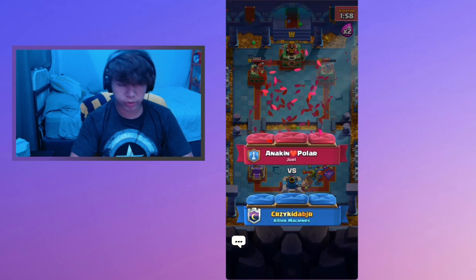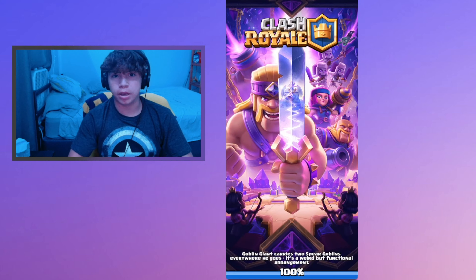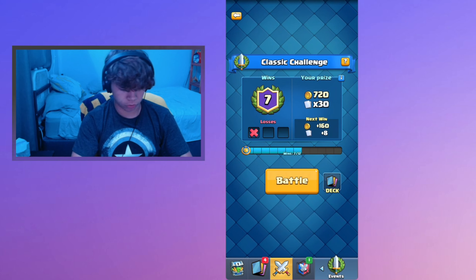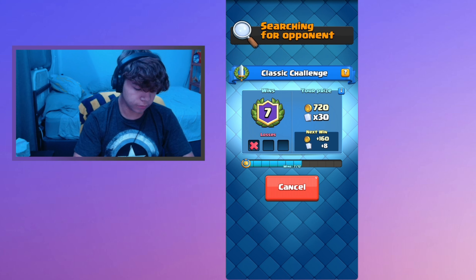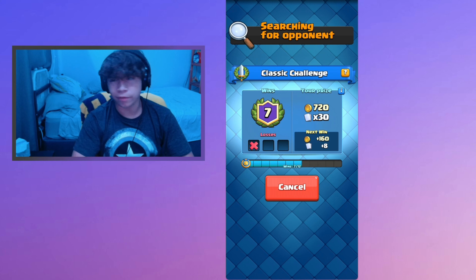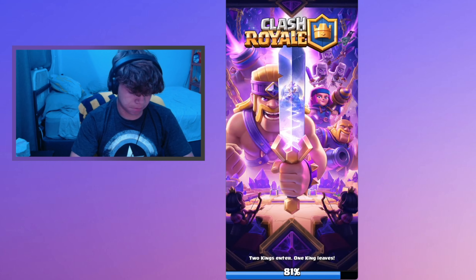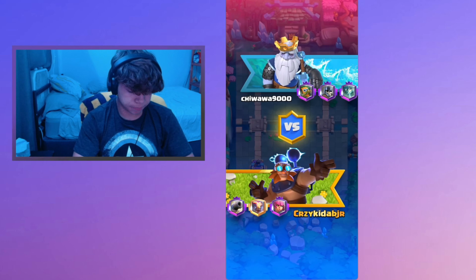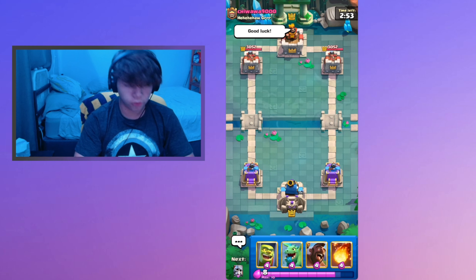I think the mistake we could have fixed was using Tornado if we had it available. I think for the buildings, you could either swap Scurmy for Mini P.E.K.K.A. I just liked going Scurmy because I thought there was gonna be more ground defense needed. So we're gonna get right into another round. If you guys want more videos, let me know in the comments whether you want Arena 5 or Arena 6.